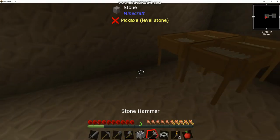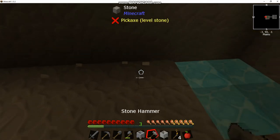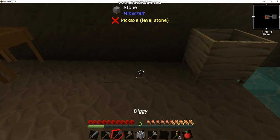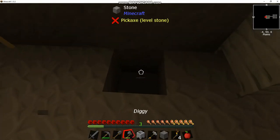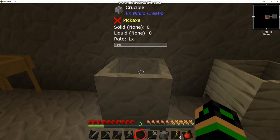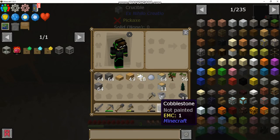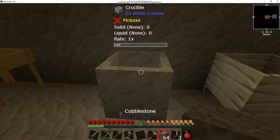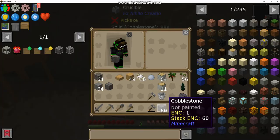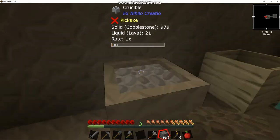What's interesting about this block is it will turn cobblestone into lava, assuming there is a heat source underneath it. That heat source can be a torch, a lava block, or netherrack with fire — there's a bunch of different blocks that count. To begin with, we'll just use a torch. As you can see in the GUI, there's no solids or liquids in there but it is melting at a rate of one. If we fill it with four cobblestone, over time that will slowly turn into a block of lava.